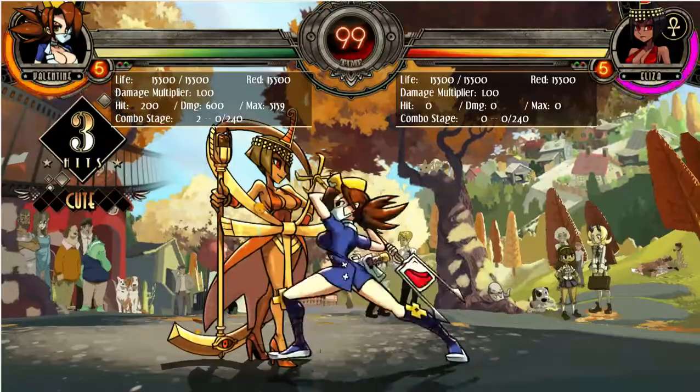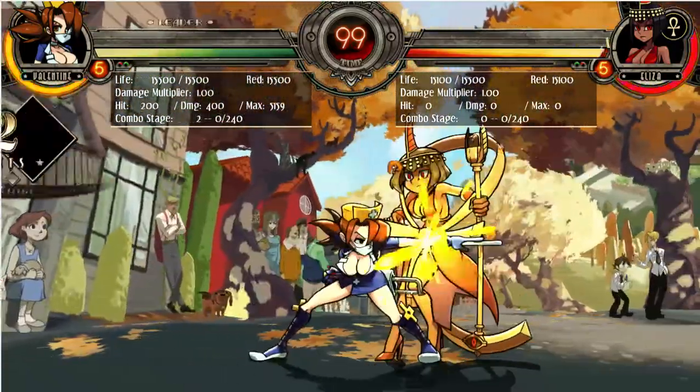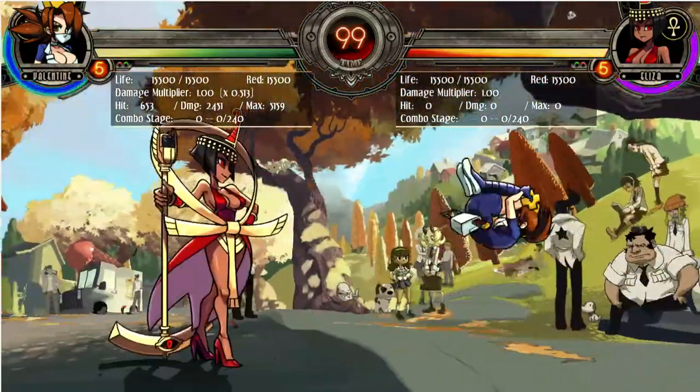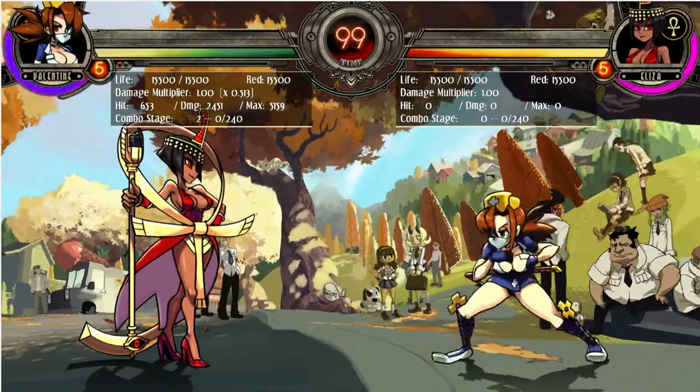The heavy punch Vile Hazard makes your opponent's controller have a ton of input lag. The higher the level, the more intense the lag gets and the longer it lasts. It's pretty good — I can't really show it in training mode, but it's solid.